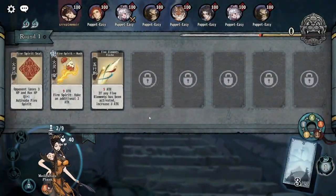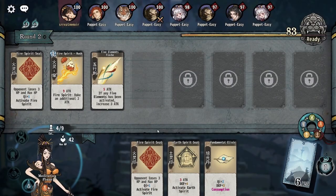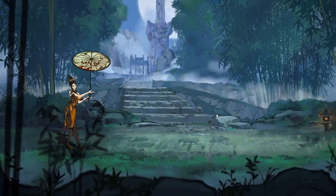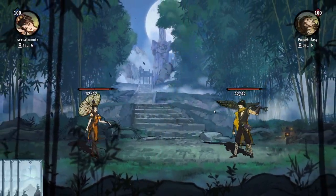For example, to get the fire spirit effect of Fire Spirit Rush, you can play a fire spirit card or a wood spirit card immediately before it. There is one other way to get an elemental spirit effect: the elemental seals, such as Fire Spirit Seal, activate an element when played.